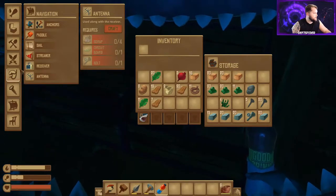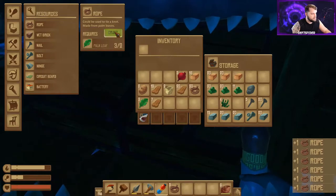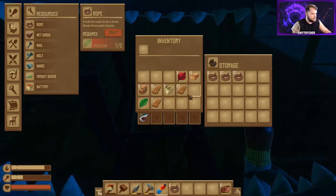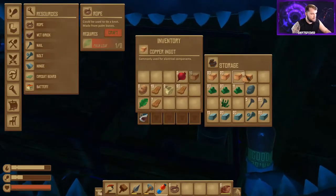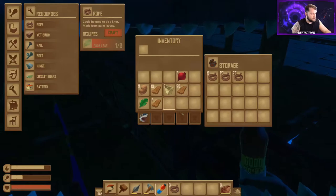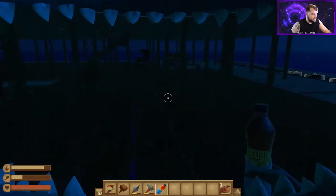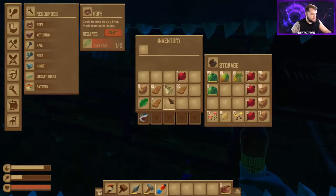I'm going to build a bunch of rope just to create more space, because you can't have too many storage crates initially. You want to save wood for your motors — on my playthrough with my brother, we almost ran out of fuel and couldn't get away from one of the larger islands, just kind of stuck on it.